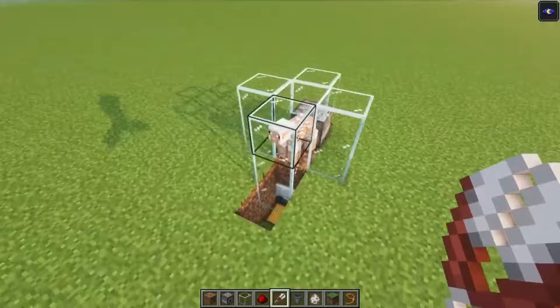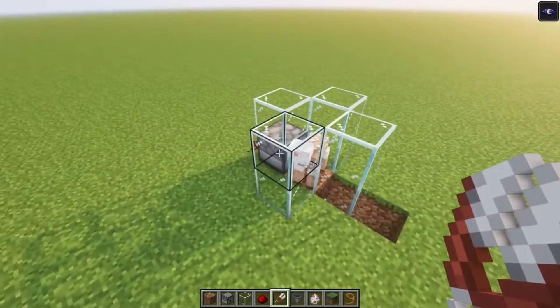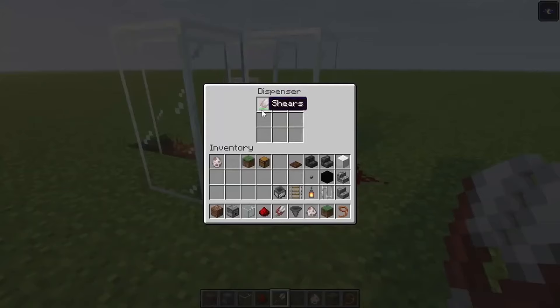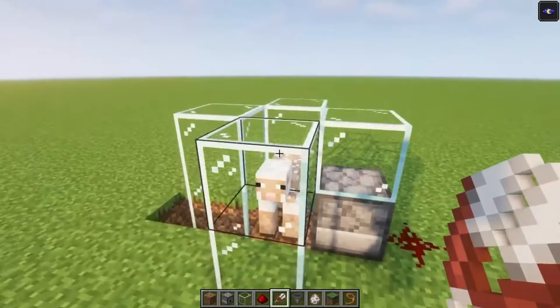Now if you're only interested in the farm, this is going to be it — you don't need anything else, this will just work perfectly fine. Every now and then you can just add another shear, or just fill this all in, just to make it easier for yourself.